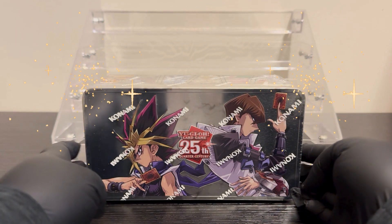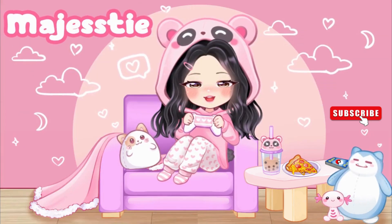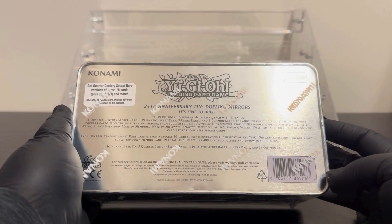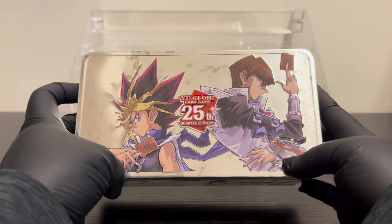Today we are going to be opening a Yu-Gi-Oh! 25th Anniversary tin. The tin we specifically have here is for Dueling Mirrors. It comes with a total of three mega packs, so let's open this up and see what we get inside.